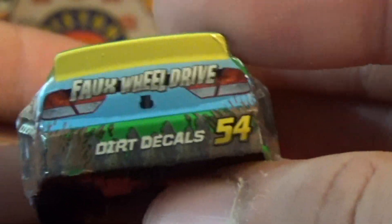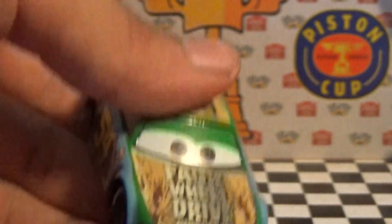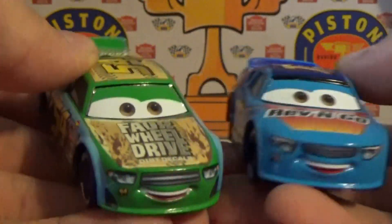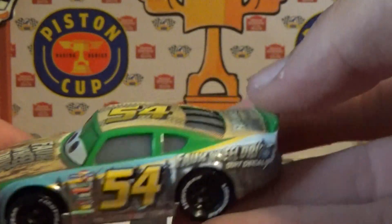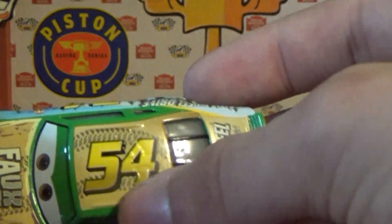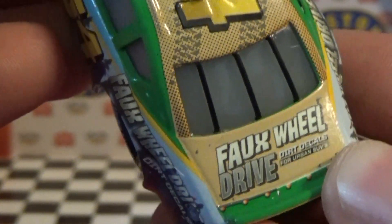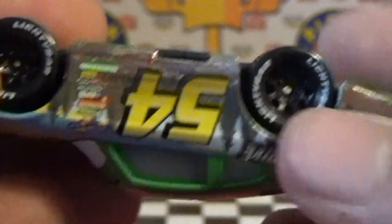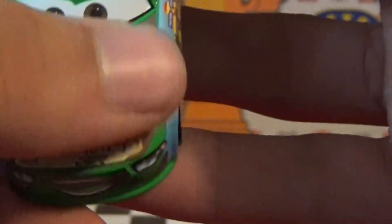Dirt decals, number 54 — very nice. Obviously no rookie stripes, because he's not a rookie. Great expression. He does fall under the same repaint as the Rev-n-Go racer, so these are identical — just a repaint, that's all right though. Cool top, it's got tire treads over dirt. Here we've got four-wheel drive dirt decals, very nice. Inside, green — it's just a beautiful mix. Four-wheel drive, dirt and tire tracks. I absolutely love this one, if you can't tell — I'm praising it a lot.